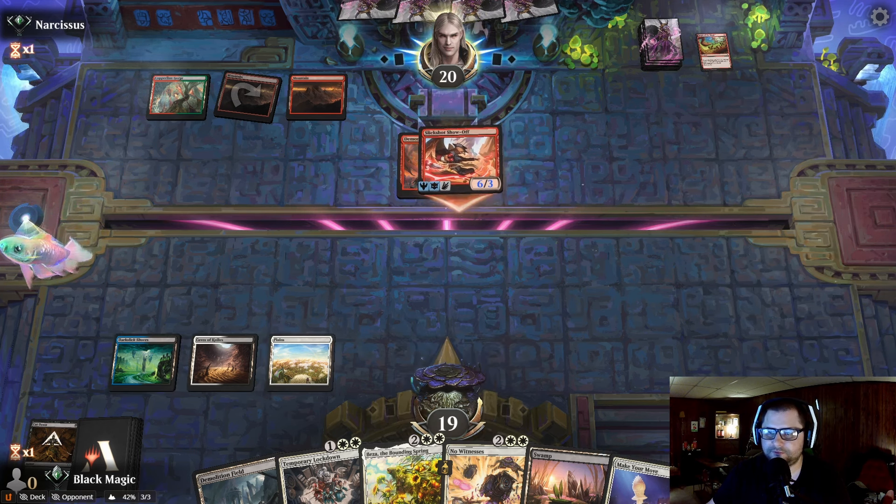So you're just going to do six? He's probably got Royal Treatment — there you go. So we take nine, which he could have done on the last turn, but he decided to get greedy and now he's going to pay for it.